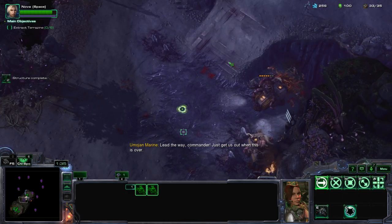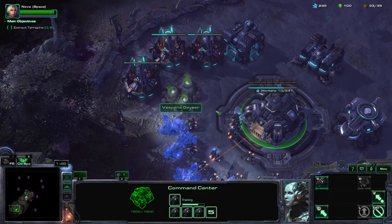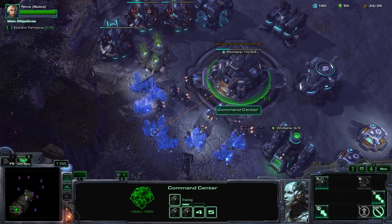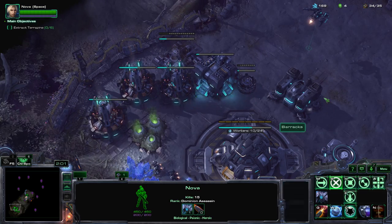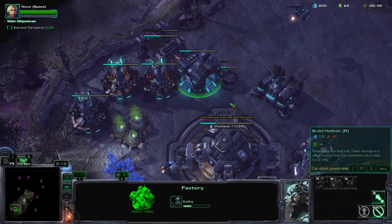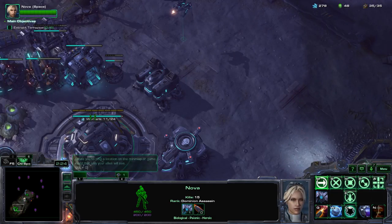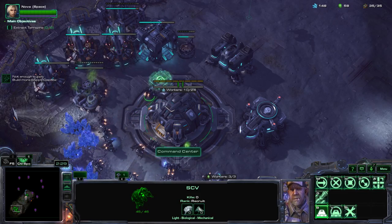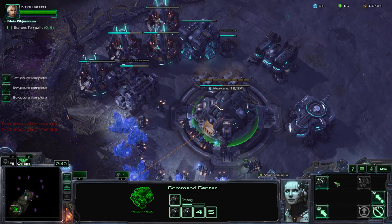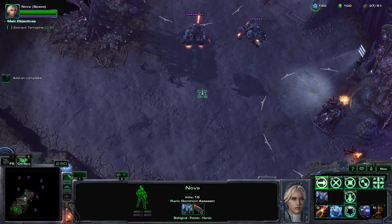Now we can send our two liberators in — oh, they have energy now. I'll put one over here and one over there. We're still working on building up. We're going to take one of these gas geysers and also one of these reactors. I go heavy on macro in basically every mission. We're actually pretty good here with what we have. Gas is a bit of an issue on this map, so we're going to be a little careful about that.